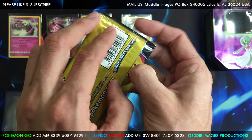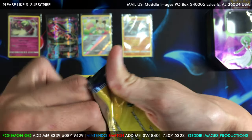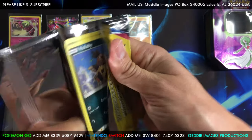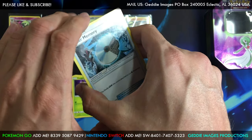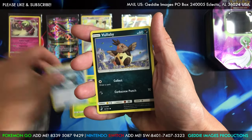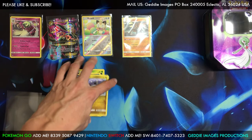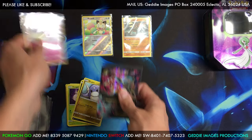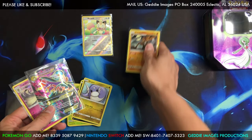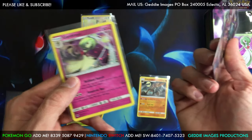Let's see if we can get some. Got a Water Memory, a Cutiefly, and an Incineroar. So so far guys, this tin had 2 guaranteed pulls as far as I can tell — the blue top's regular rare and this Gardevoir.